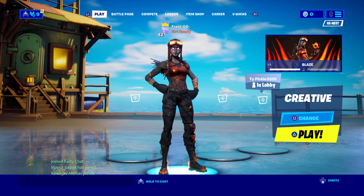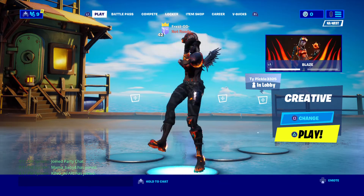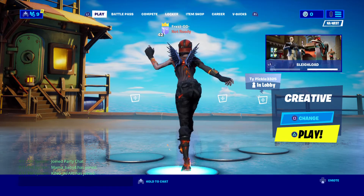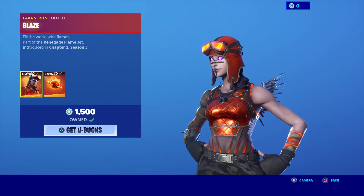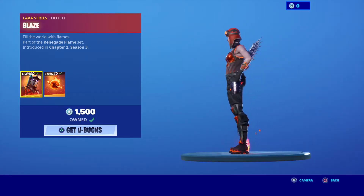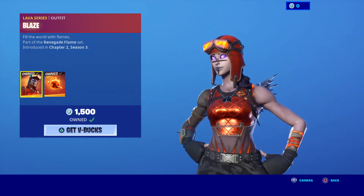That looks way better here — look at that. Wow, I'd be looking like a Renegade Raider. Oh my gosh. So yeah, you have Blaze in the item shop: 'Fill the world with flames,' part of the Renegade Flame set. Look at that. Everyone thought it was going to be called Molten Renegade Raider, but now it's called Blaze — way better name.